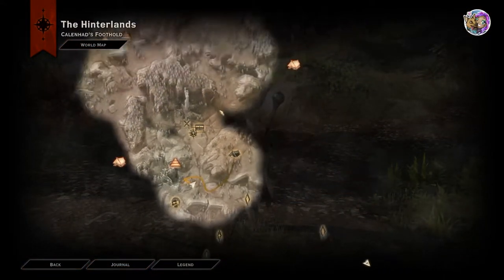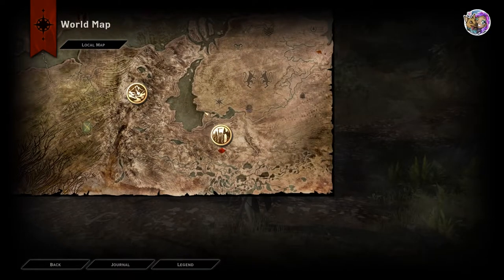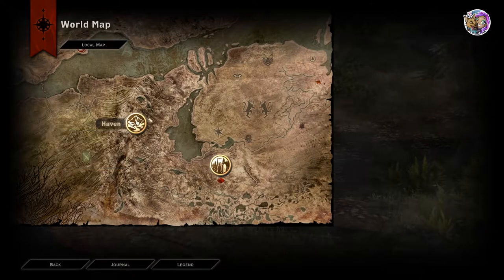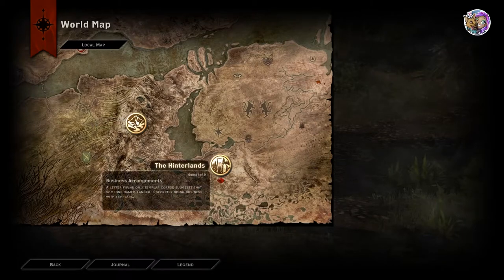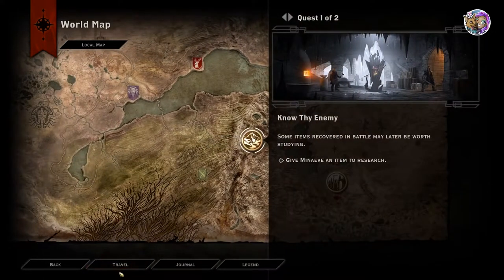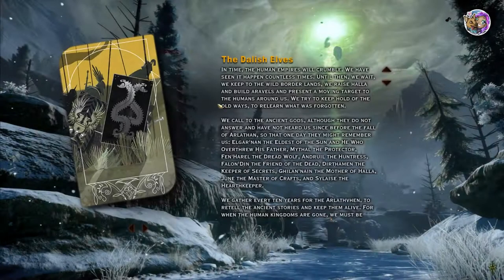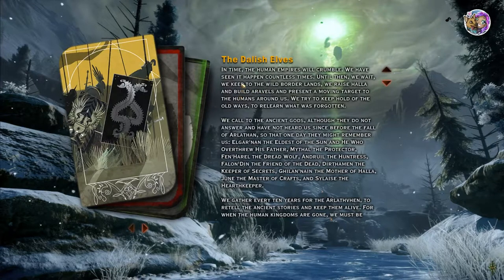Let me show you how to go to the world map — go here and hit map, go to world map. You can go back to Haven at this point. Haven is your base right now. The Hinterlands is where you're out questing. Haven is where Cassandra and your other companions are based when you're not out questing. You can click on Haven and hit travel to go back. You don't have to stay in the Hinterlands constantly — you can go back to Haven to make armor or talk to your companions.